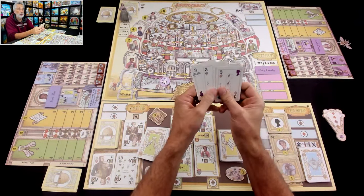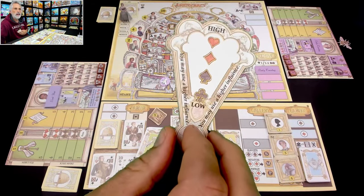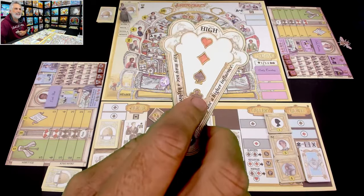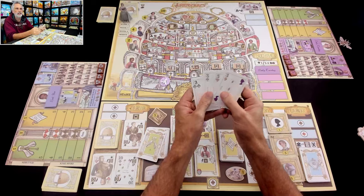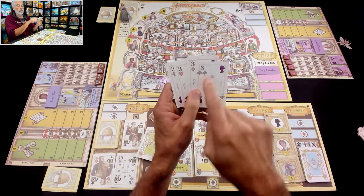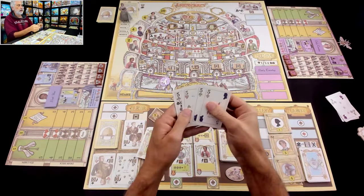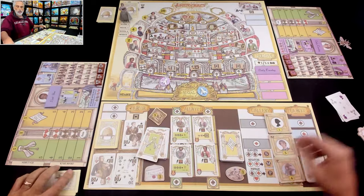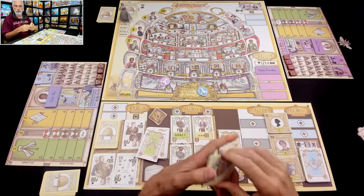Jen's club is special — she has a double club. My club is a single club but can be sacrificed to get a better card, whereas Jen's double club will help her in certain circumstances. She doesn't need to spend any cards for this first step up the beehive. So that was Jen's turn.